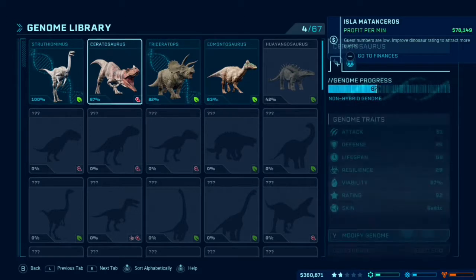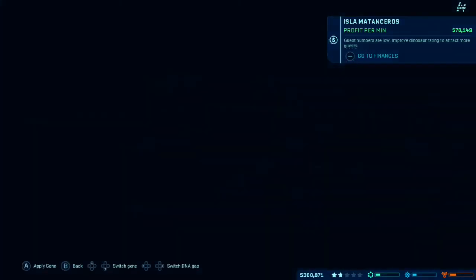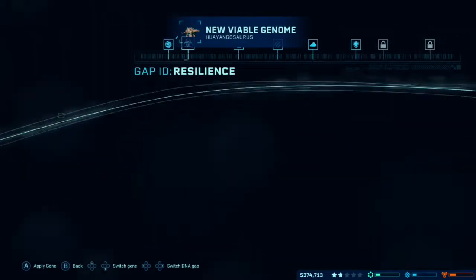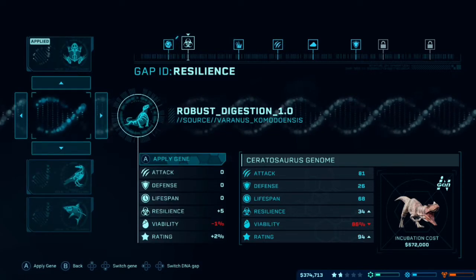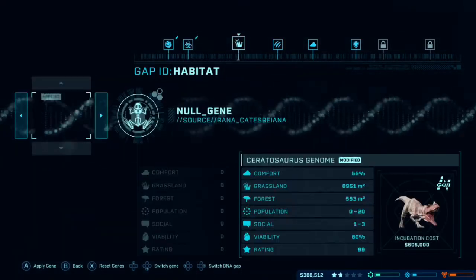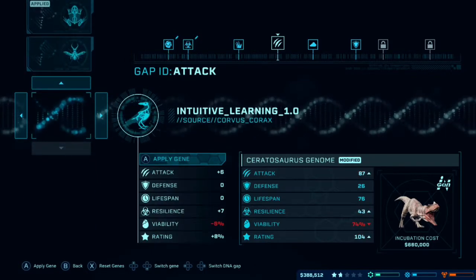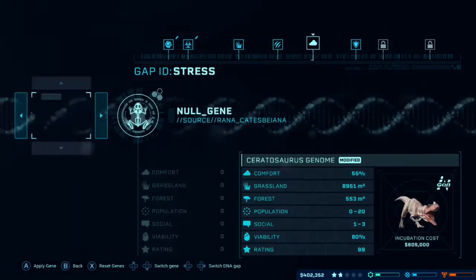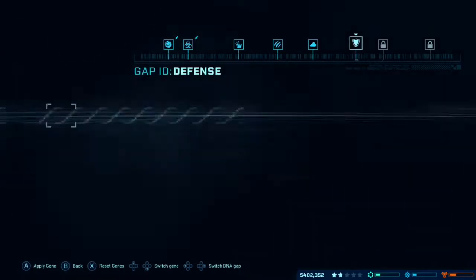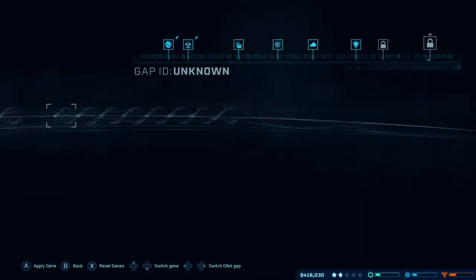We are going to be using this one here — we have an 87%. It's too expensive, but we can modify the genes first. So we have no other colors. Maybe we don't want to give it any more fighting, but maybe if we give it some immune system stuff, that'll be good. I don't want to change any of that. I'm afraid to change any of those things. I clicked the wrong button. Toughness. I don't think we're ready yet for toughness.